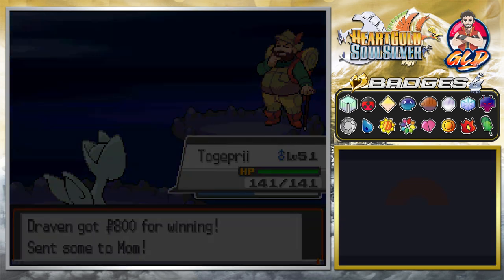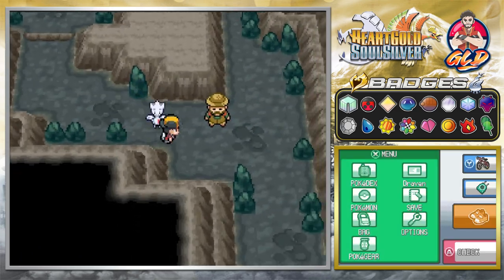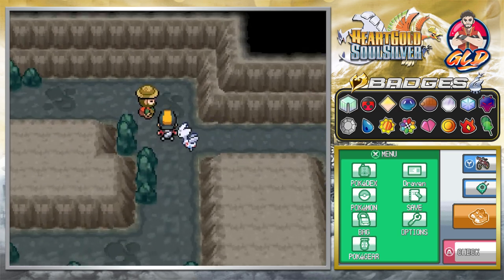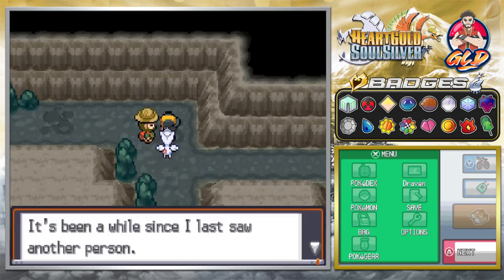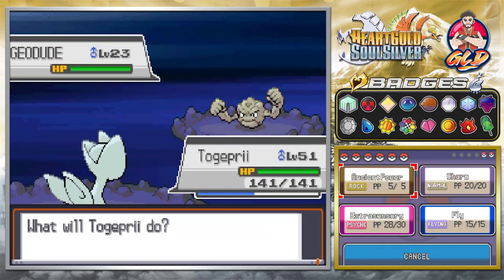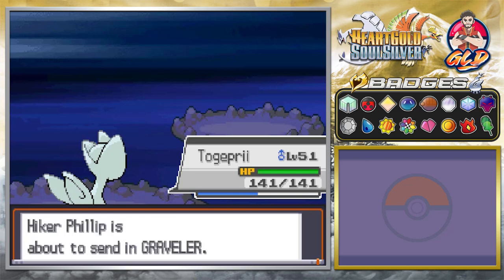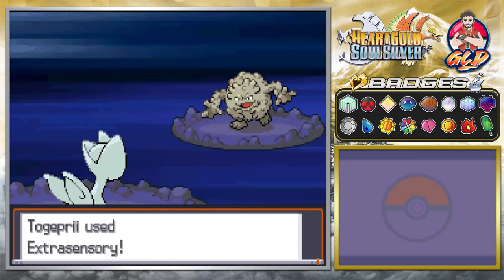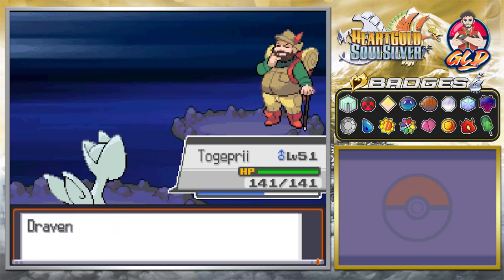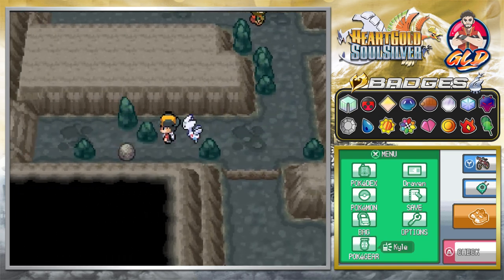We've already got 16 badges and we've already gotten everything taken care of. Now the next thing we need to do is eventually capture the legendary Pokemon and do everything else. There is one big positive about capturing the roaming Pokemon, and that is that in this generation they made it so much easier for us to actually capture these legendary Pokemon. So yeah, it won't be that hard to actually do.